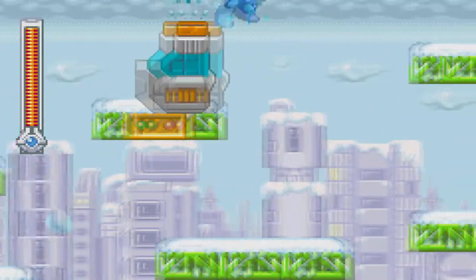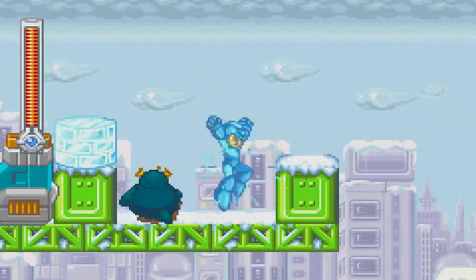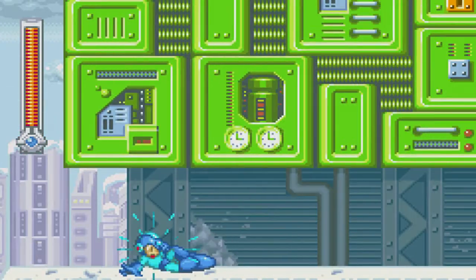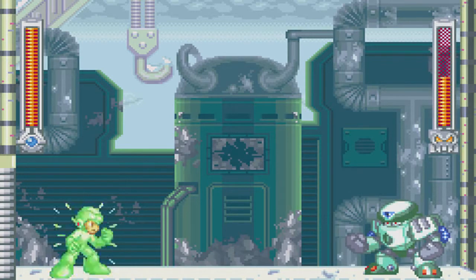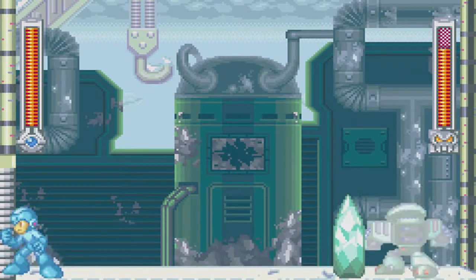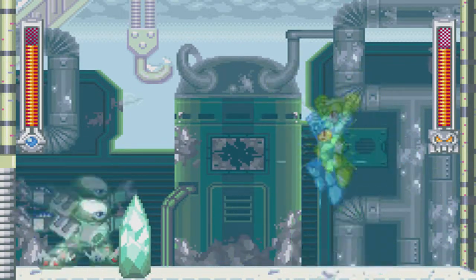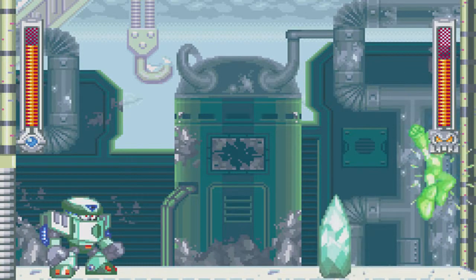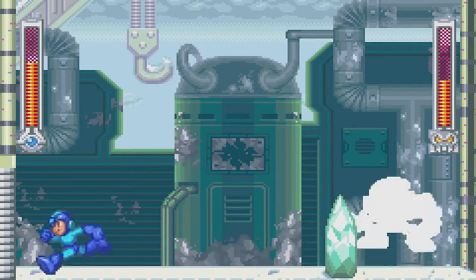We have a decent amount of lives and the boss is right here. The boss is pretty easy - it's just Cold Man. What you gotta do is charge up right away and fire one shot off the bat for an early start, then jump against the wall when he throws that thing. He's gonna try to freeze you - if you get caught in that you'll be frozen - but if you dodge it long enough his ice defense will break. You just keep doing this pattern.